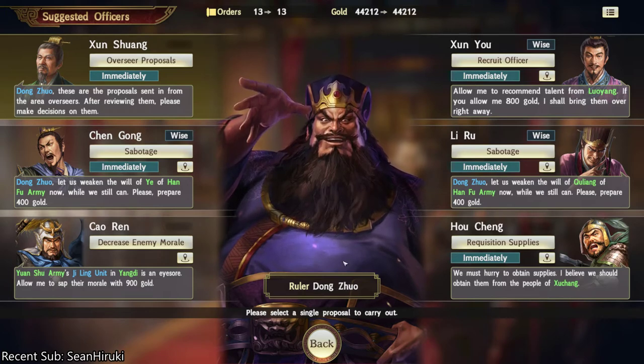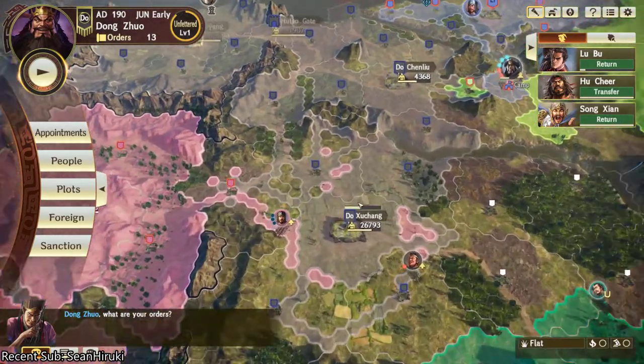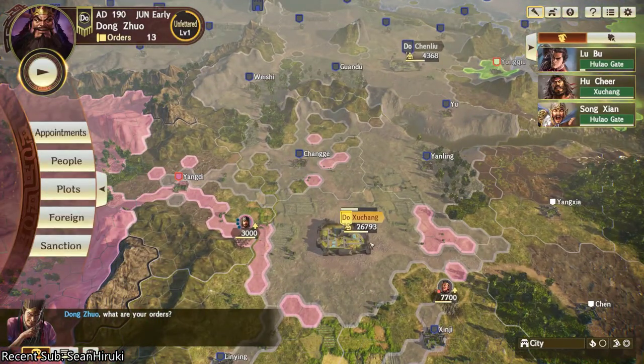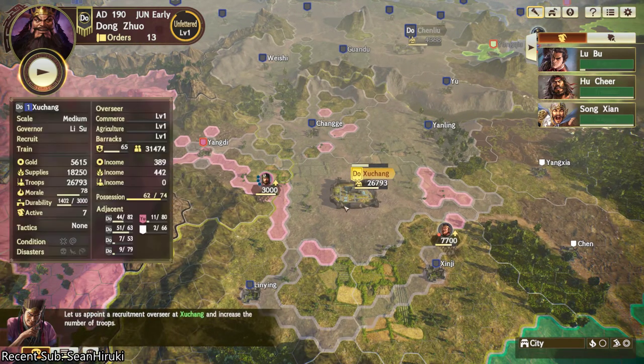So be aware of where your ruler is, because whatever city that ruler goes into, that is essentially what dictates how much gold you can spend. Let's just say you have Dong Zhuo over here and you want him to raise an army here because there's 26,000 troops or whatever.